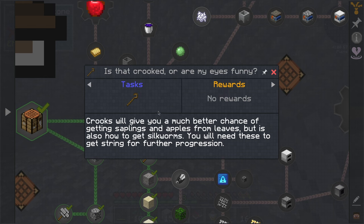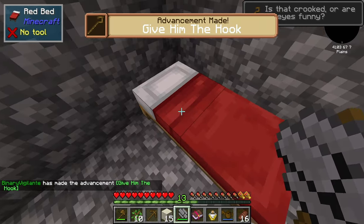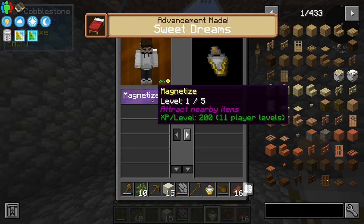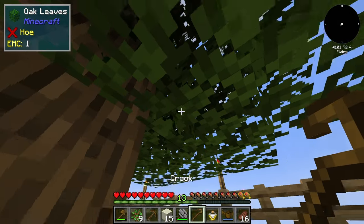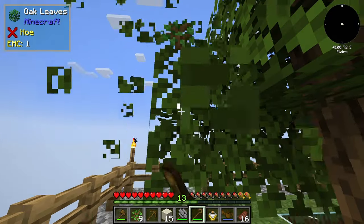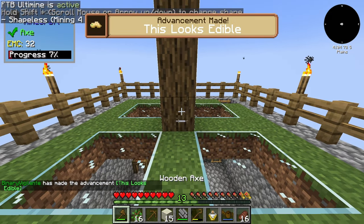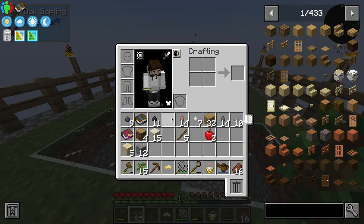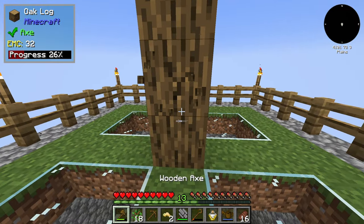A crook: crooks will give you a much better chance of getting saplings and apples from leaves, but it's also how you get silkworms. You will need these for string for further progression. So we need to make a crook. I sense stars in the sky so we can take a nap. Now we're going to place this down and basically break these leaves. I do have vein miner! The amount of people probably screaming at the screen right now is unreal. We have silkworms. Now we have two silkworms.